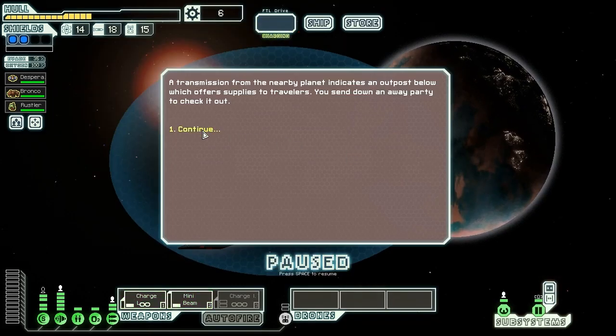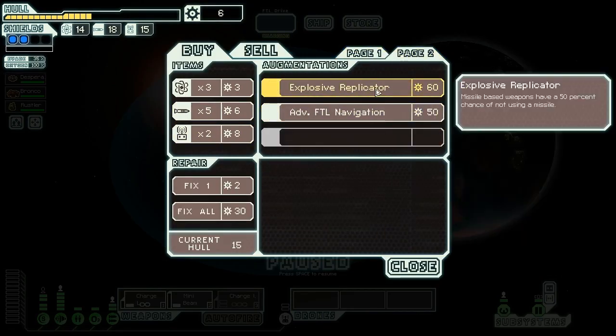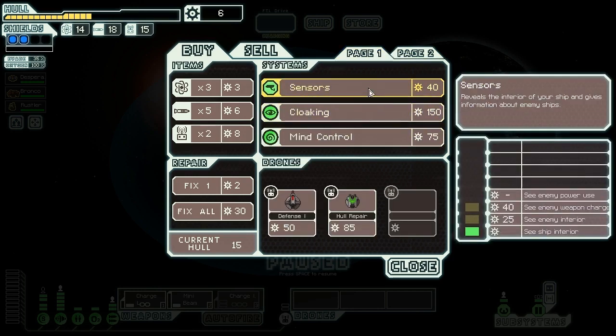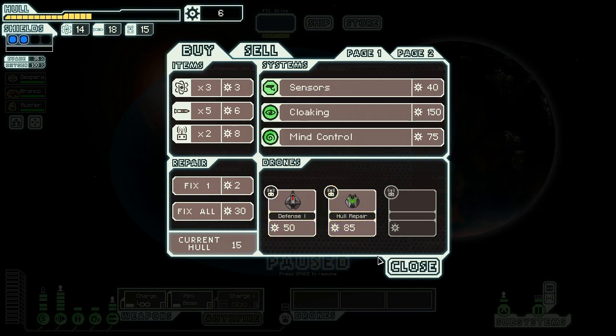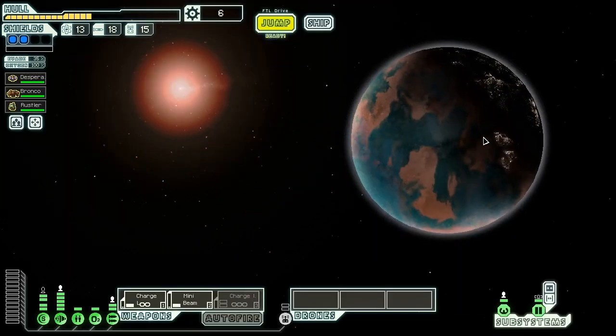A transmission from a nearby planet indicates an outpost which offers supplies to travelers. We send down our away party — these guys have some interesting things: an explosive replicator, advanced FTL navigation, sensors which would be quite nice. I didn't even notice we didn't have sensors. There are some decent drones too, but we can't afford anything anyway, so we're going to buy nothing and jump onwards, hopefully getting something out of this sector before we run out of space.